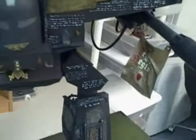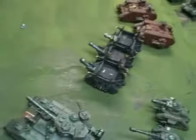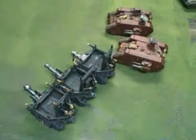Over here we have a Melta Cannon — that one's only got a measly 72-inch range, so it's not as good. But it does roll 10 plus 3D6 for armor penetration with a 10-inch blast. So, just to make a point, we're going to give the Renegades the first turn. Let's quit our yapping and start rolling some dice.